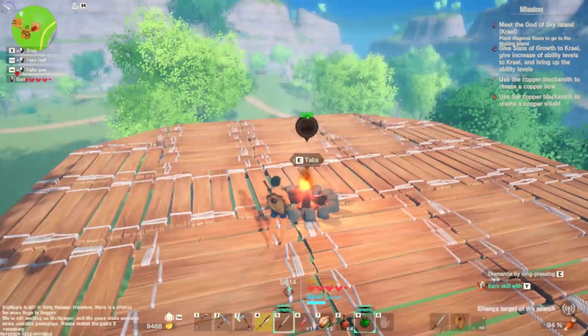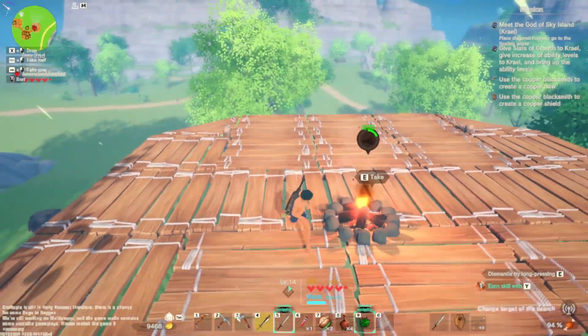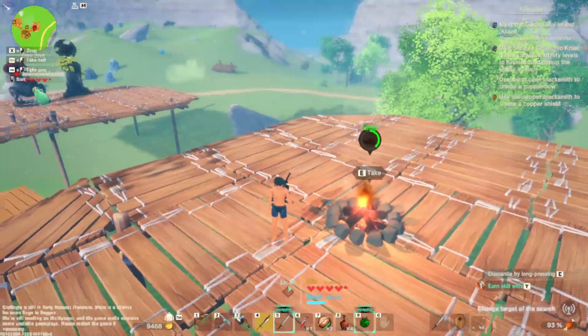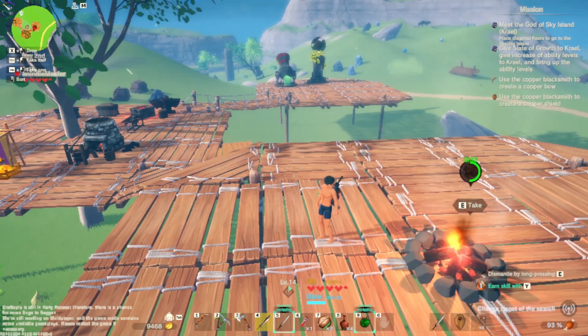That's literally how you make it in real life — basically wood on fire, then buried or something. That's how you make charcoal. And that is how you make some good old-fashioned charcoal, which will allow you to build a cooking pot.